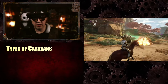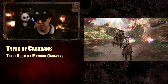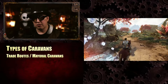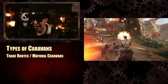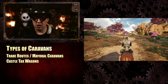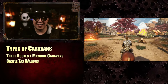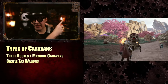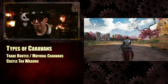There are different types of caravans. One is a trade route — these are mayoral caravans. In order to establish trade routes, the mayor has to load up and launch a caravan. This incentivizes citizens of that node to defend it since it opens up trade routes and trade status. Another type is castle tax wagons: every week, every node launches a wagon full of castle taxes to send to the monarch. Citizens of the castle region cannot attack their own castle wagons — they're obligated to help defend them. There are some advantages to making sure your monarch gets their taxes.